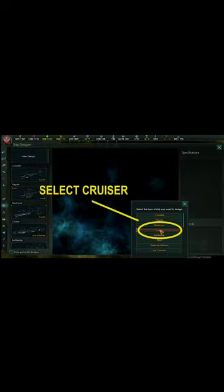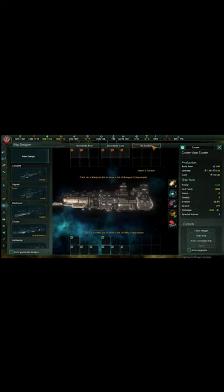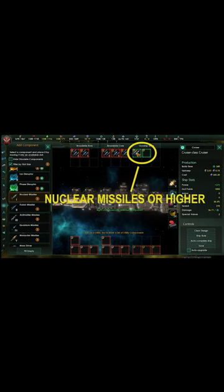First, make a new cruiser design. Select broadside bow, broadside core, and gunship stern — this is very important. Then put swarmer missiles or higher tier in the medium slots, and nuclear missiles or higher tier in the small slots.